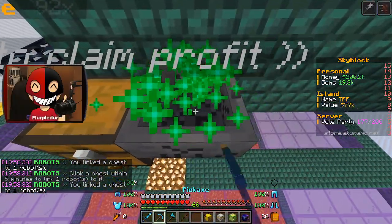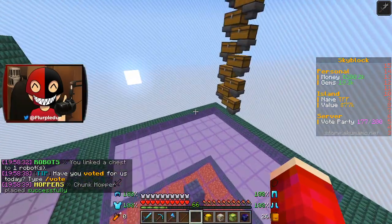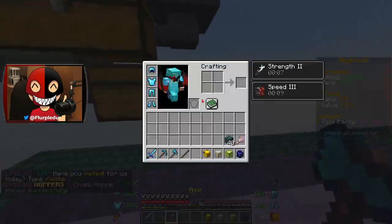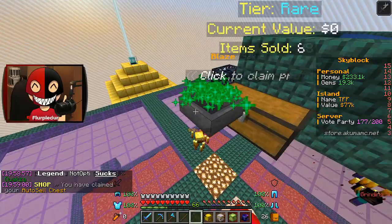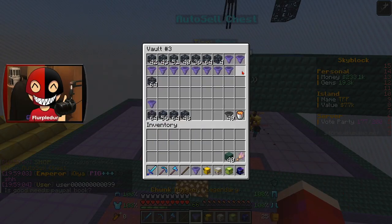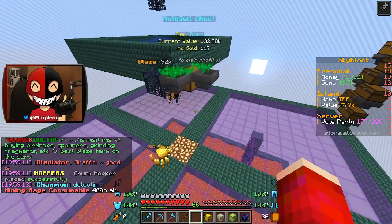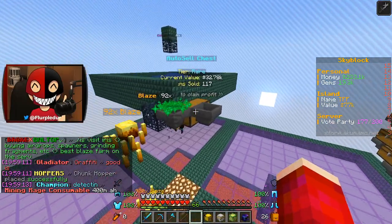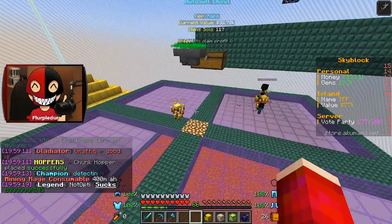One other thing I just realized I forgot to do — I need to make a quick change and put it there. I actually need to get a normal chest so I can make this a double chest. That way, if it takes a while to sell, it won't overflow. I can put down another legendary hopper and add more spawners, but I have a high risk of overflow. I'll deal with all of this later.